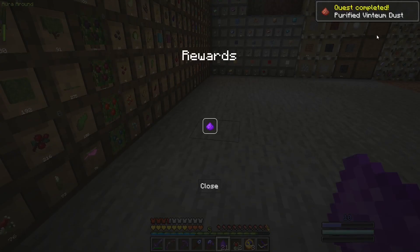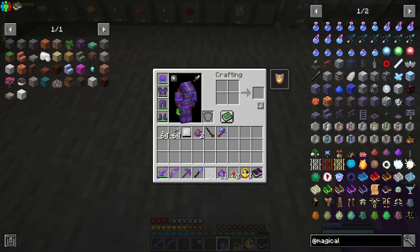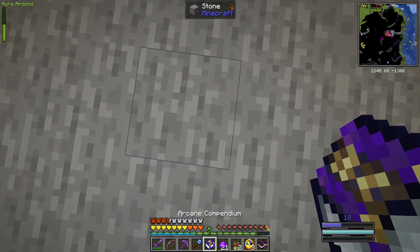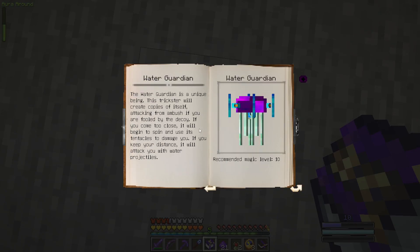We'll get a couple as quest rewards — we got a good amount. Now we're going to be using these in a very dangerous experiment, my friends. We're going to be using these to try to get our hands on the Water Guardian.